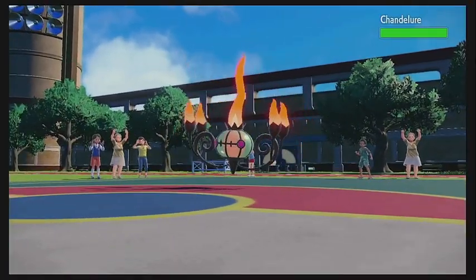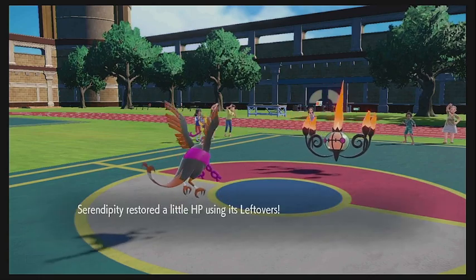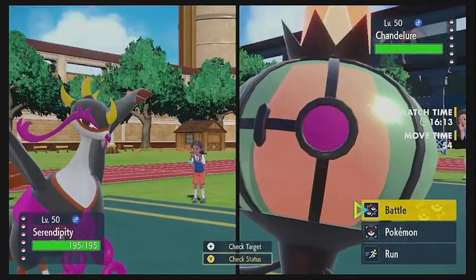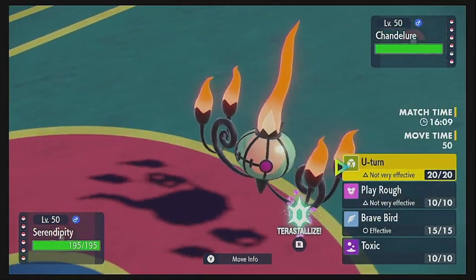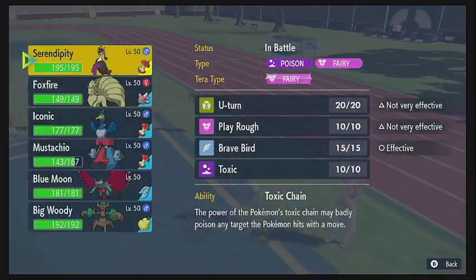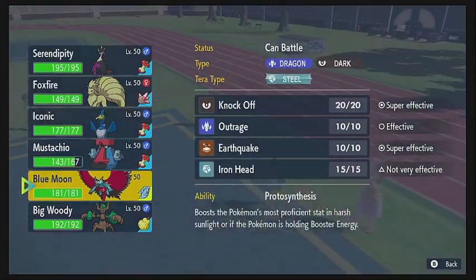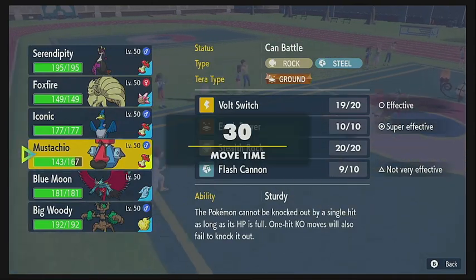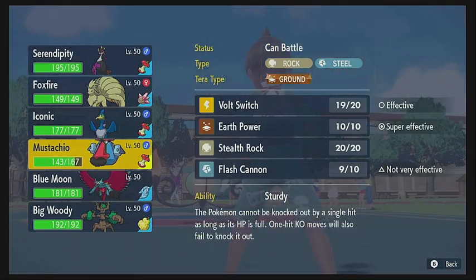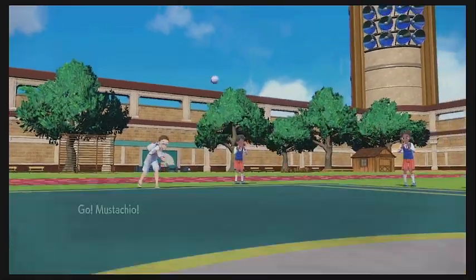He comes in with the Chandelure, which is not great. We get some HP back with the Leftovers. We're not in the best situation against this thing, but we can go for a U-turn to scout it. It could certainly have a Psychic move to hit us with, and we may or may not be able to take that. I feel like he may very well have the Psychic move on hand, so trying to read that, we switch into the Probopass. These things are usually Choice, so I want to see what he choice-locks himself into.